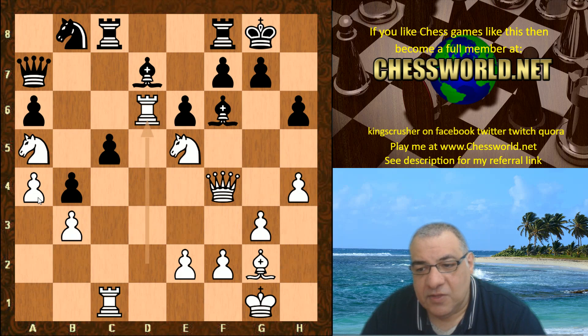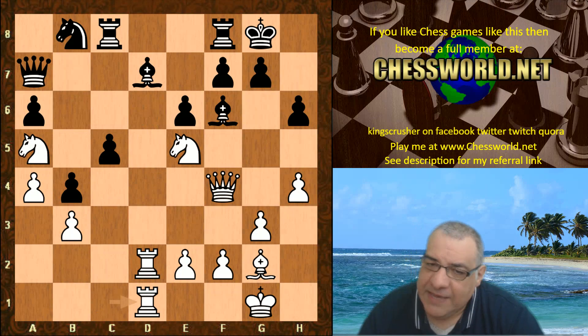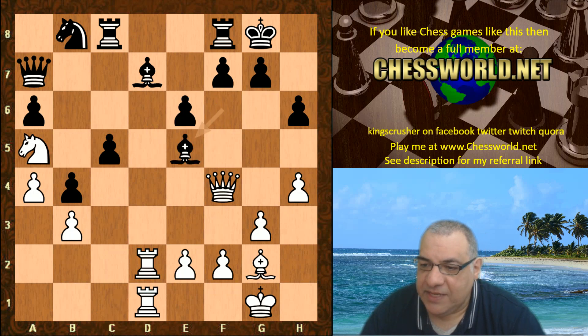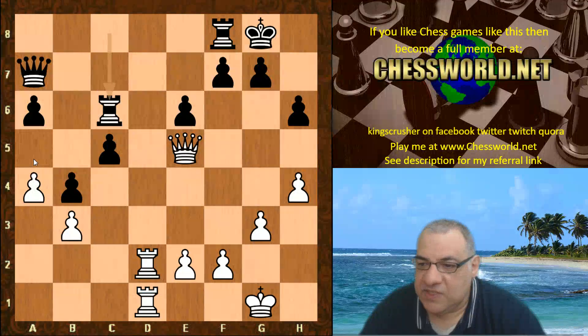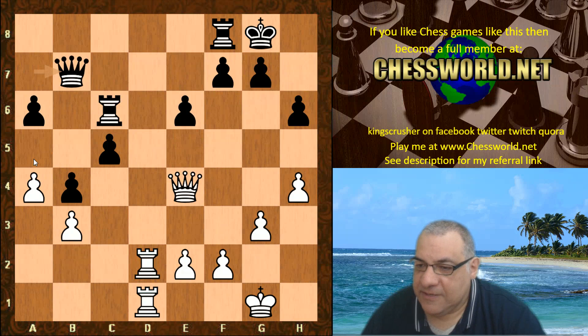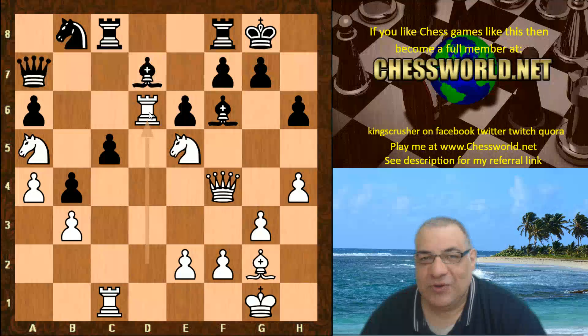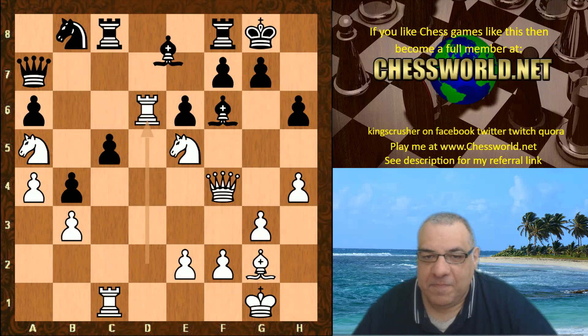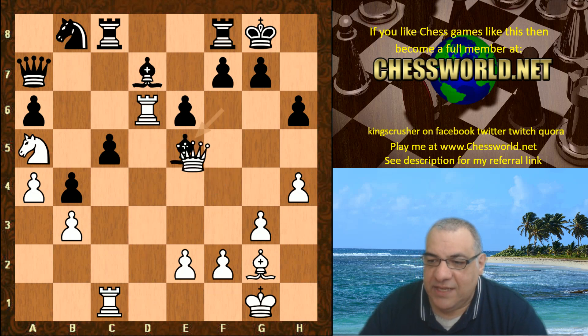Now Rook d6 — this looks preventative for the c6 square. If the rooks just routinely doubled, maybe Stockfish has a point playing Bishop takes e5 and Knight c6 forking queen and a5 — that position wouldn't seem too much for white to write home about. So Rook d6 keeps control over the position — it is control versus materialistic occupation.